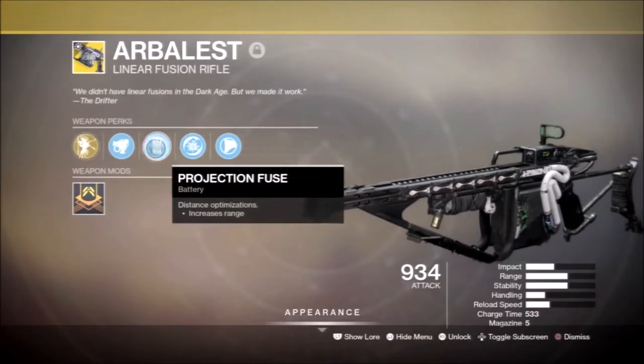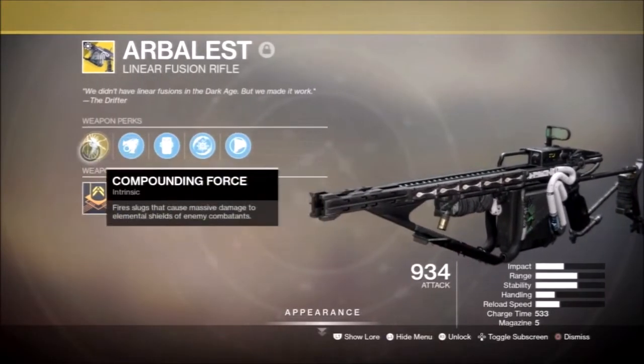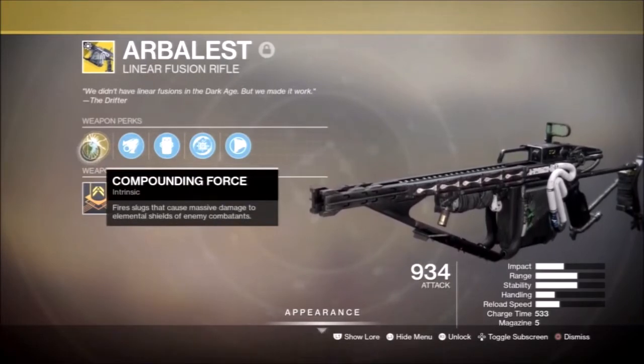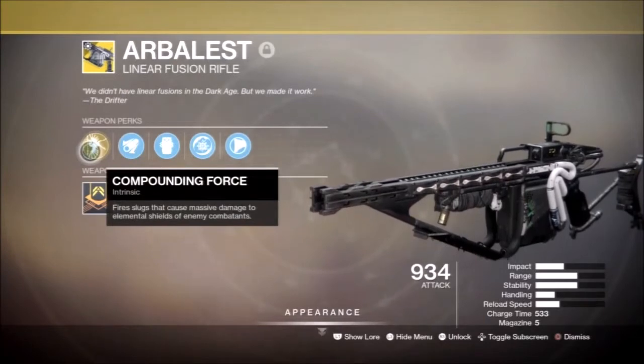Let's start by breaking down the perks. First, Compounding Force — that's a specific PVE activity perk. It means nothing for PVP standards, so there's nothing to worry about here.